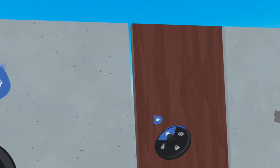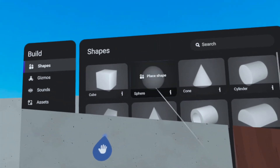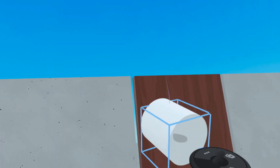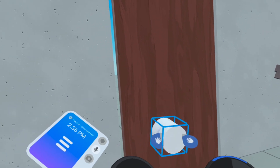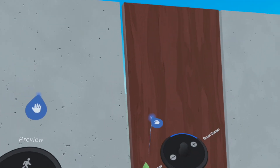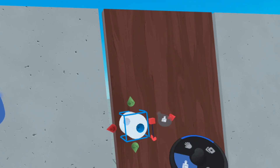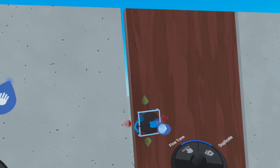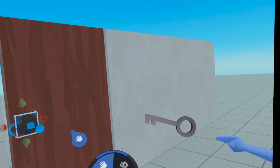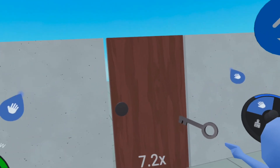Let's go ahead and add something here that maybe gives our players a hint that there is a lock over there. So I am going to use this cylinder — maybe a little bit smaller. Let's put it over here. This is just to give our players a visual cue that there is a lock. This is much more of a scripting tutorial than anything else.